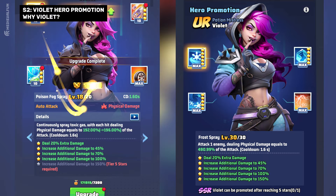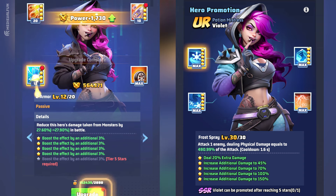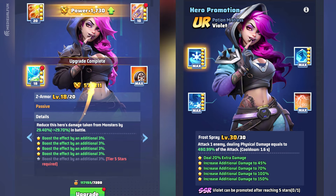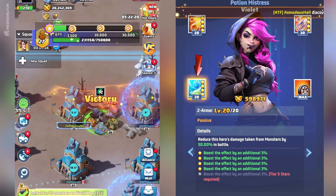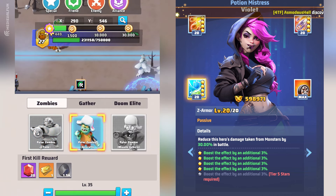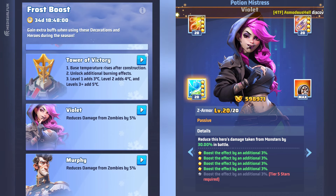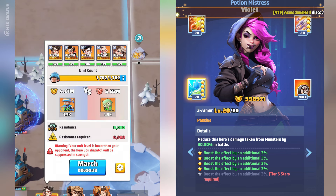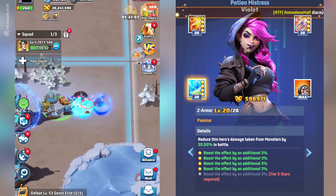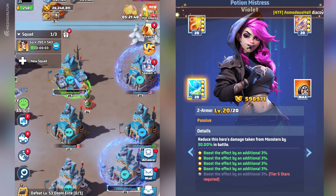So why is Violet so special for Season 2? One of the first reasons why Violet is one of the best SSR heroes in Last War Survival — not just Season 2 — is her third skill, which helps her take less damage from zombies and doom elite giants on the world map. In Season 2 she offers an extra 5% damage reduction and a frost buff that applies to your entire squad. This is crucial for this event because now all monsters are more difficult to defeat, in addition to the VR requirement. Murphy offers the same buff, so if you have both on the same squad you can get a 10% damage reduction.